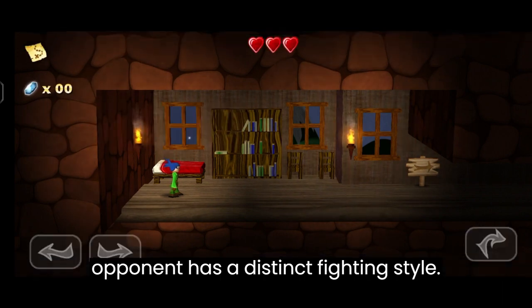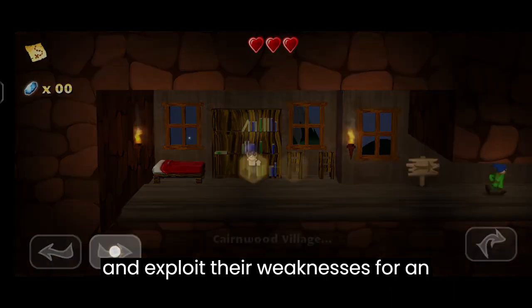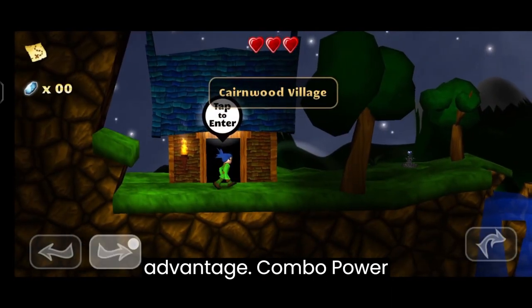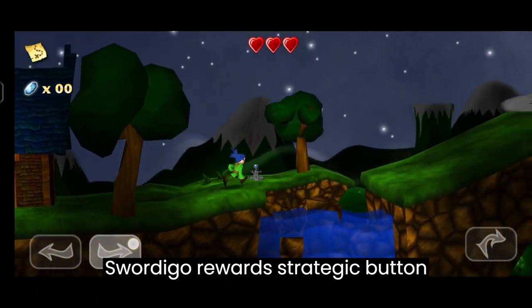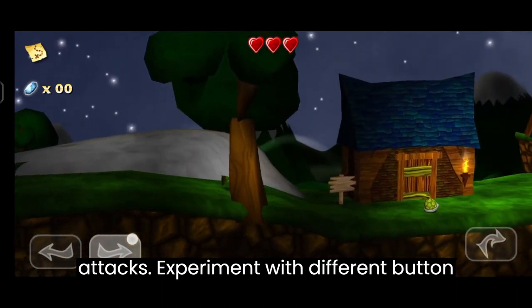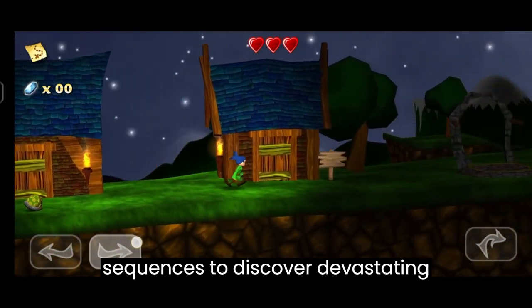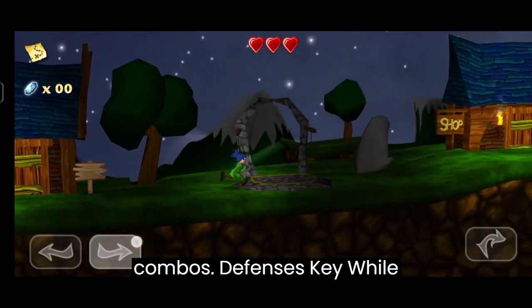Learn your opponent: each opponent has a distinct fighting style, so pay attention to their attack patterns and exploit their weaknesses for an advantage. Combo power: Sword Go rewards strategic button combinations that unleash powerful combo attacks — experiment with different button sequences to discover devastating combos.